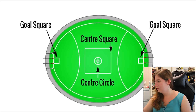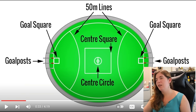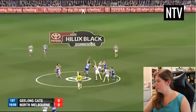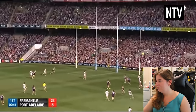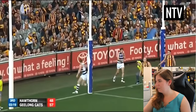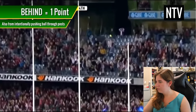There are goal squares, a center square and center circle, and two 50-meter lines arched around the goal posts at each end of the field. Pay attention, as these lines are important. The game starts with a ball-up in the center square. The object is to score more points than the opposing team. To score, a player must kick the ball through the middle two posts — this is a goal and is worth six points. If you hit a post, or the ball is deflected through, or kicked between a goal post and a behind post, this is a 'behind' and scores one point.